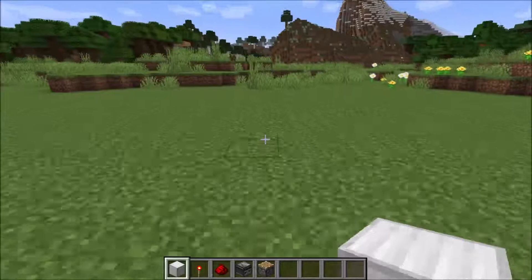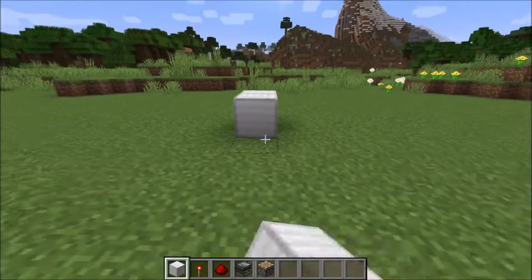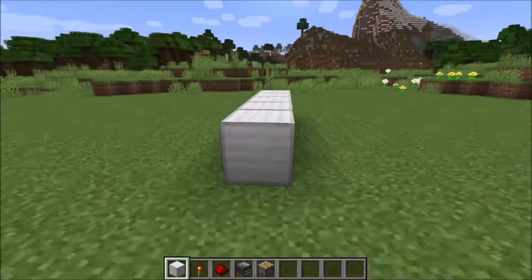So we start with placing seven blocks in a row — one, two, three, four, five, six, seven.